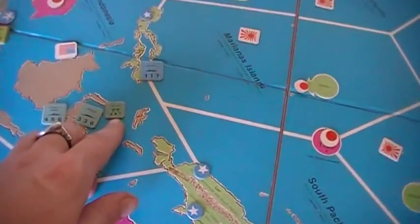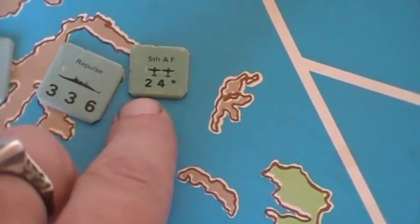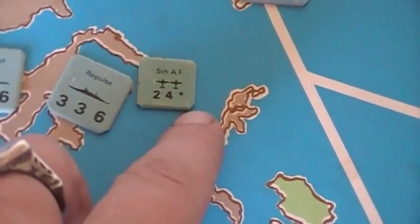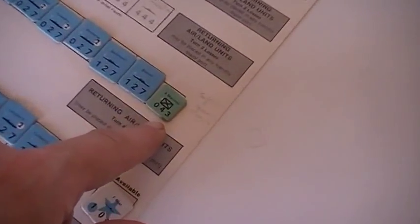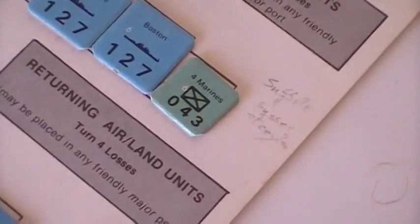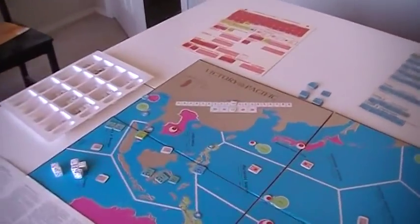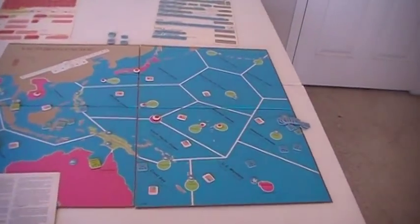Air units are rated similarly to naval units: firepower and armor. They don't have a speed rating — they have an asterisk instead. Marines, or amphibious troops, don't have a firepower value, but they have armor and a movement rating, because they represent the surface vessels carrying troops when they're not on land.